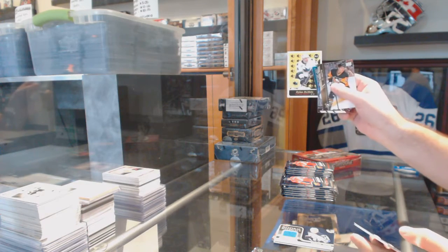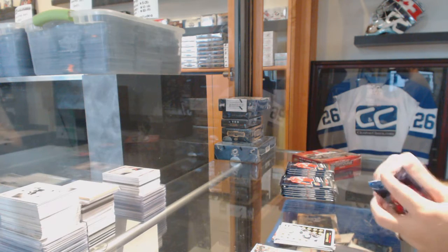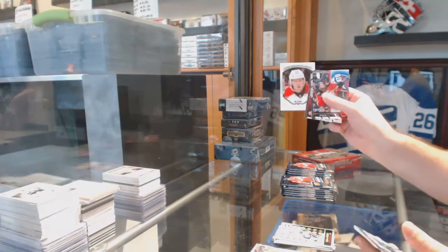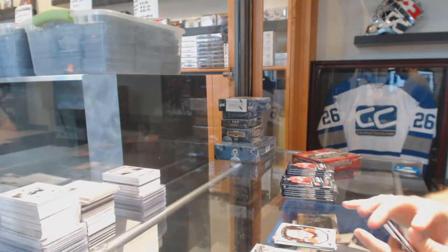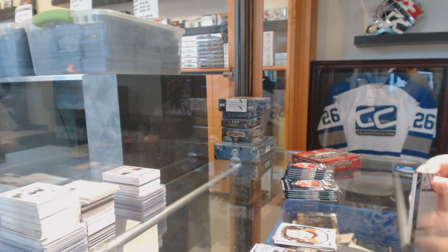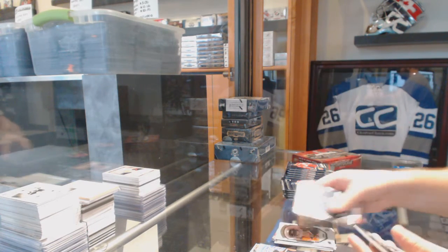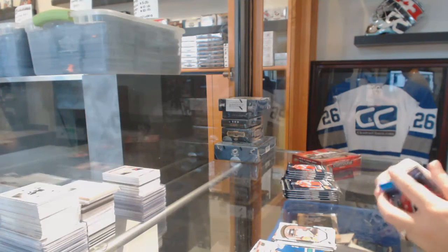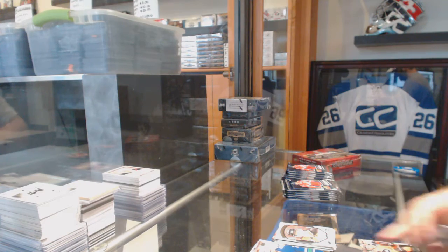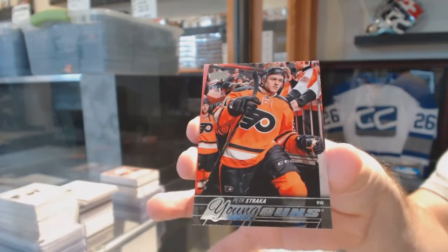We've got a Dylan DeMelo for the San Jose Sharks, retro rookie. Brock McGinn Portraits rookie for the Carolina Hurricanes. Nick Cousins Portraits rookie for the Philadelphia Flyers. Young Guns for the Philadelphia Flyers — Peter Straka.